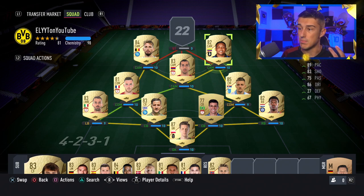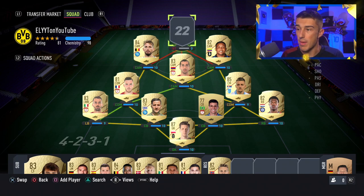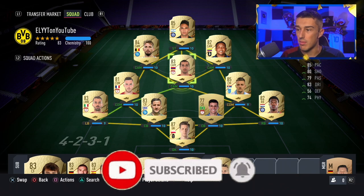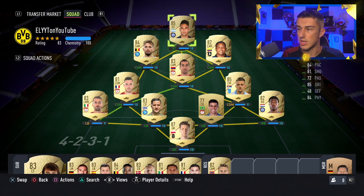At right attacking midfielder we have Luis Muriel — 89 pace, 83 shooting, that's really all you need to know. He's perfect for an outside attacking mid or right forward; you could even play him at striker, his default position. He's just 2,600 coins. I love using him on the wing — he cuts back and plays it to Mkhitaryan who bumps it in to our striker. And that striker is Lautaro Martinez — 7,800 coins, 84 pace, 81 shooting, 85 dribbling, 84 physicality, plus a five-star weak foot. That is such a steal — you can shoot first time from any angle in the box without hesitation.